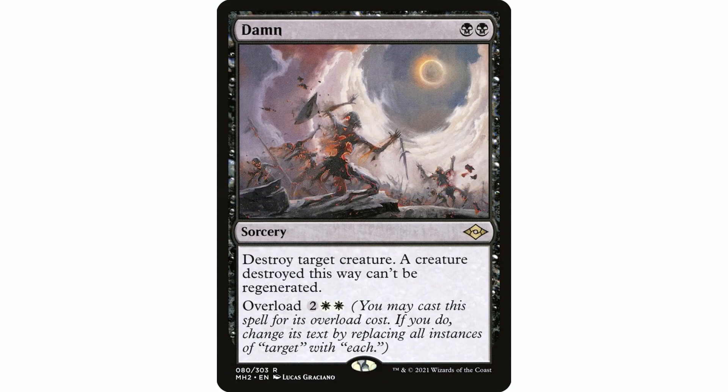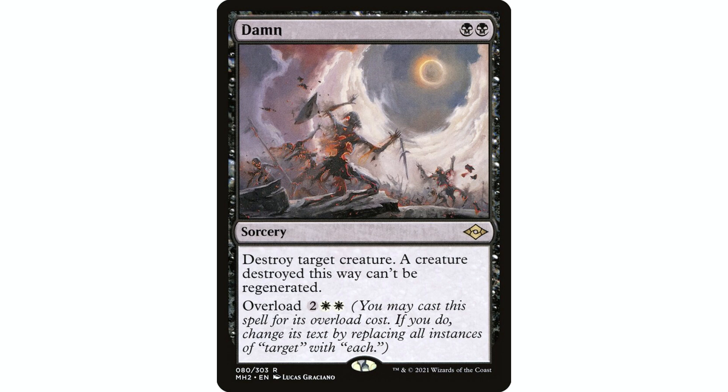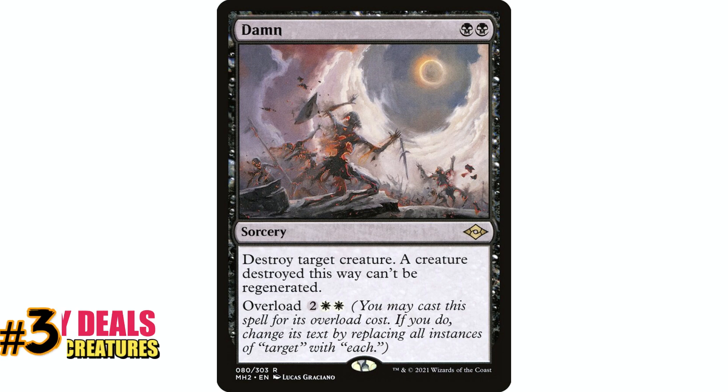What's good about Damn is it's modal — it has overload — and those overload cards are always going to be great in Commander. But the overload here is essentially just a Wrath of God, which I've talked about before as a card I probably wouldn't find room for in Commander because there are so many better board wipes. Damn suffers from not being super great at either mode. Using it as targeted removal early means you've lost your board wipe, and vice versa.